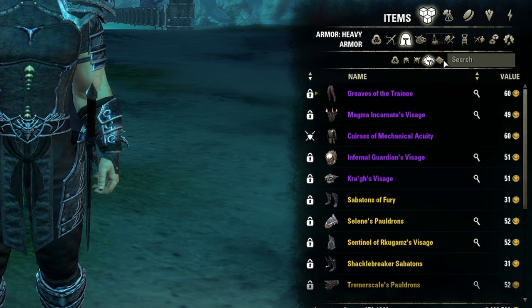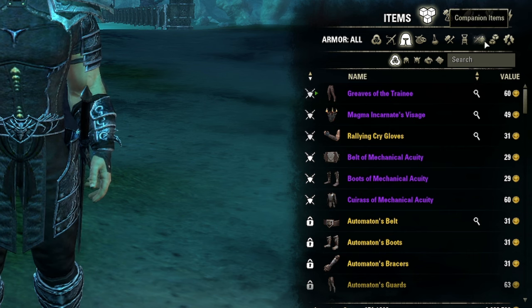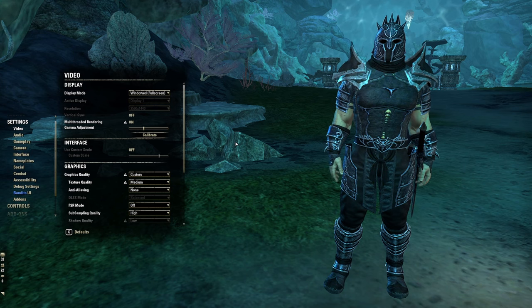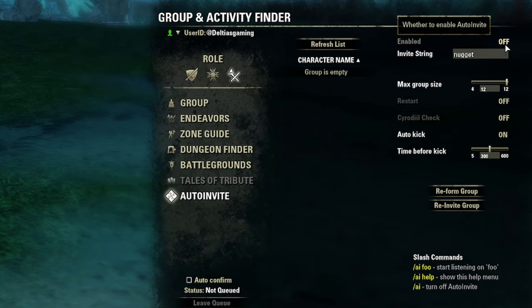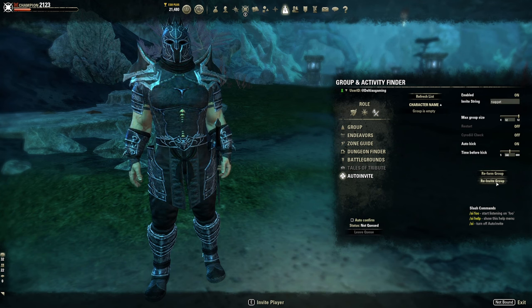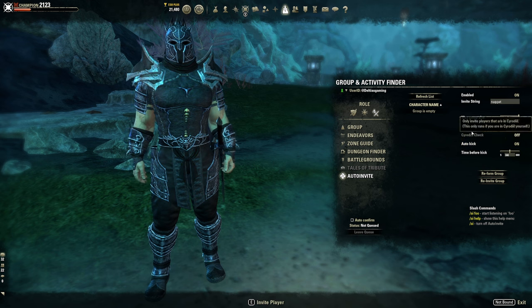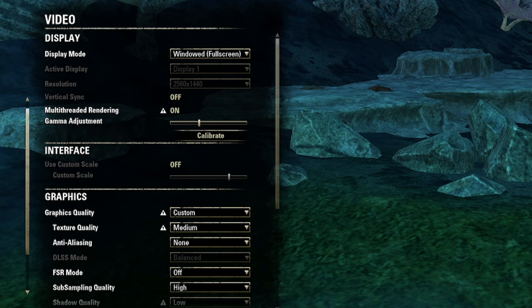Advanced Filters lets me sort inventory quickly by armor type — Light, Medium, Heavy, Shield — and other categories. Auto Invite is very helpful for large group content like trials or zerging. Set up a keyword — like 'nugget' — and anyone who types it in guild or Cyrodiil automatically joins your group. You can also handle re-invites and auto-kick players if you're a trials leader or zerg leader.